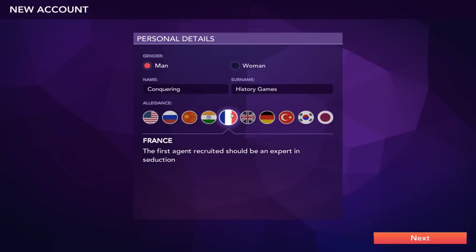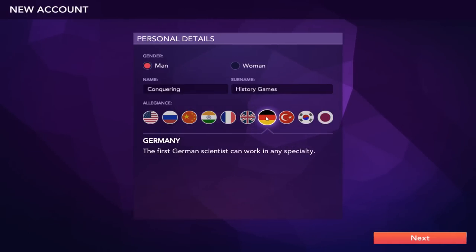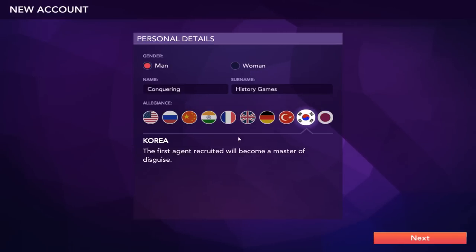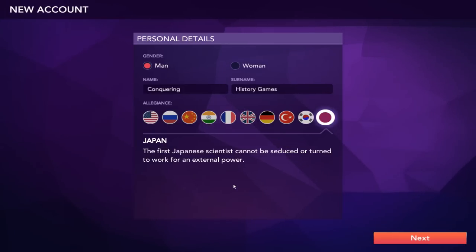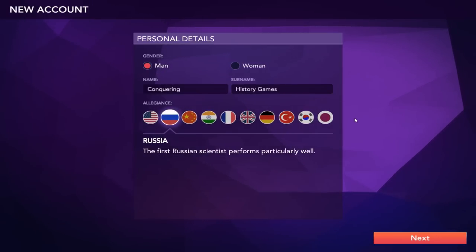China: the first agent recruited is a master of martial arts. India: diplomatic relations with other countries move to a higher level — a passive continuous effect. In France, the first agent recruited is an expert in seduction. The United Kingdom: the first agent recruited will always be loyal to their country. Germany: the first German scientist can work in any specialty. Turkey: the first agent recruited will become an expert at firearms. Korea: the first agent recruited will become a master of disguise. And in Japan, the first Japanese scientist cannot be seduced or turned to work for an external power — basically impossible.